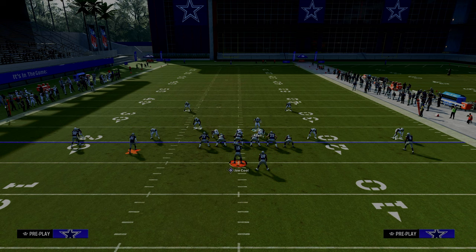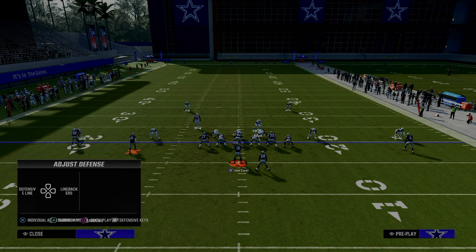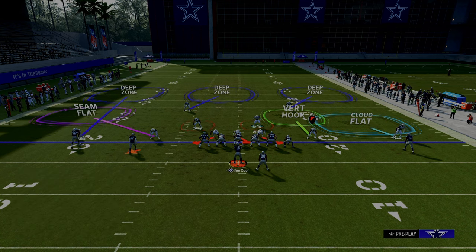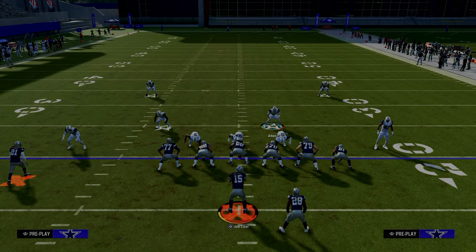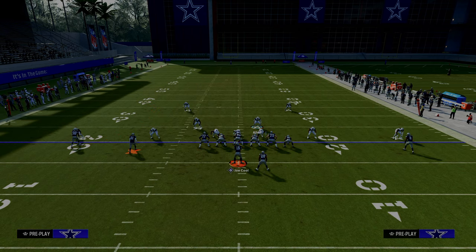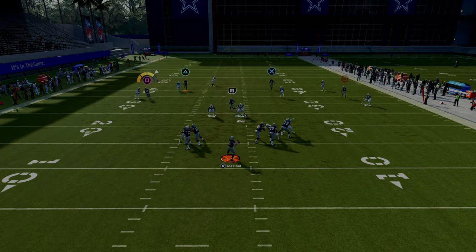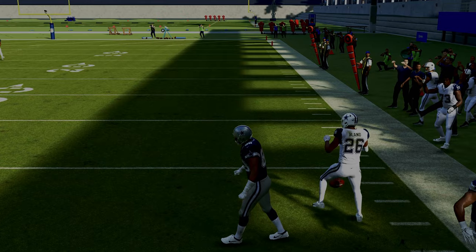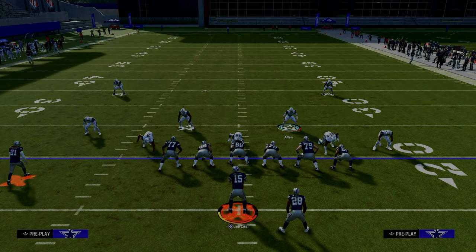One of the easiest ways to stop the C route and seam streak combo is the seam flat adjustment. The seam flat is the most important adjustment for defending 2x2 spread sets: if the number two receiver runs vertical, the seam flat matches him; if he runs underneath, the seam flat plays like a curl-flat defender. He'll match that receiver, which lets the outside third match the outside C route — a very high-level and important adjustment.